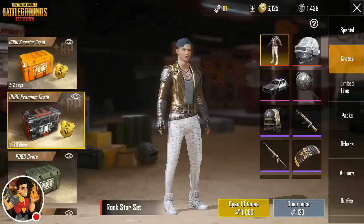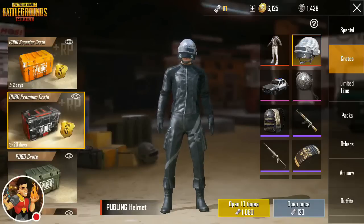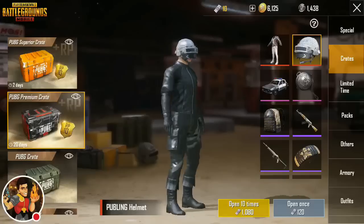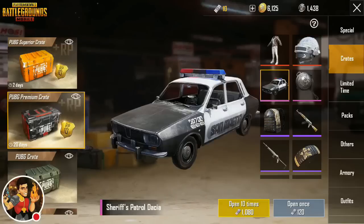The pants are white — they're gonna stick out in combat, but you're gonna catch people's eye. Next we have the PUBling helmet — bejeweled out, diamonds all over that thing. What's next? We're gonna take a look at a car paint. If I get any three of these I will be feeling good. This is the Sheriff's Patrol Dacia.